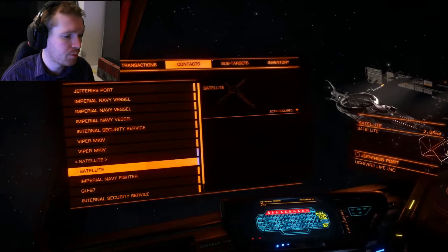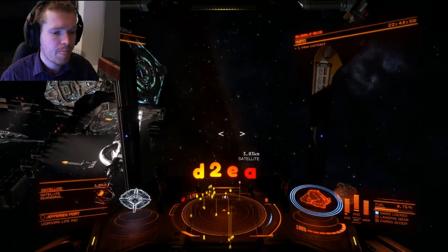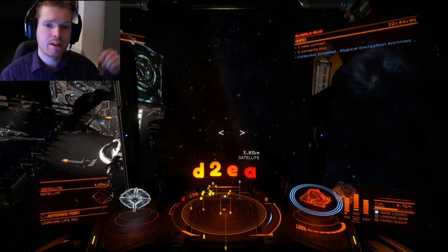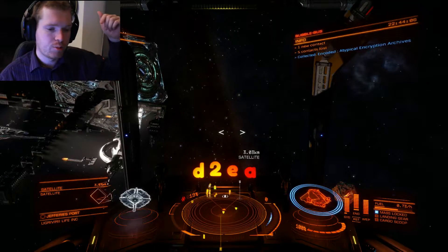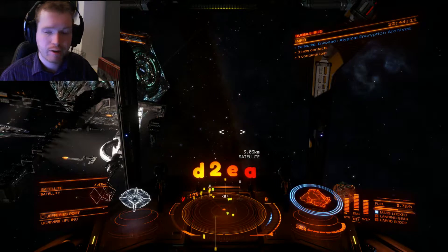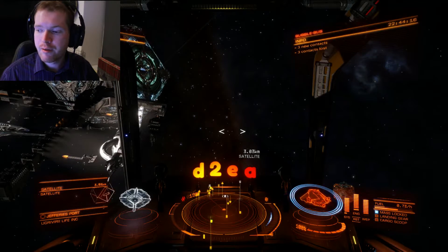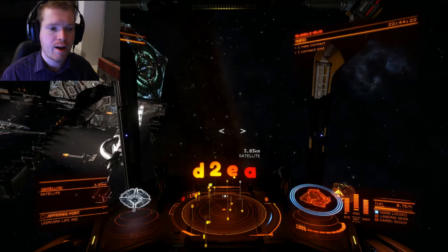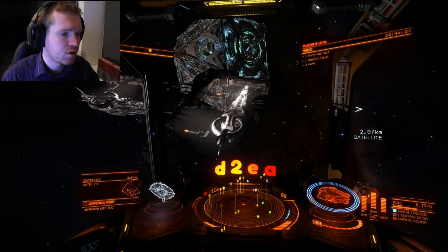This might not be what we were looking for, so we're just going to target the next satellite and scan that, hopefully getting something a little bit more useful. I've also put a list of all the data I've been able to find doing this. These include experimental scramble dimension data that you need for your grade 3 specialized shield cell bank upgrades, but also the unexpected emission data that you need for your grade 5 efficient weapons, which I assume is why you're here.